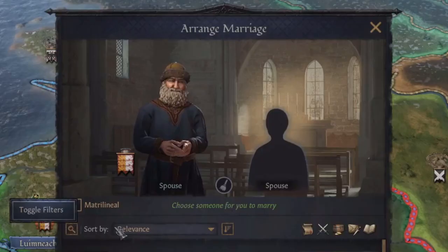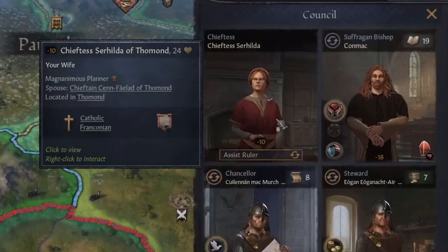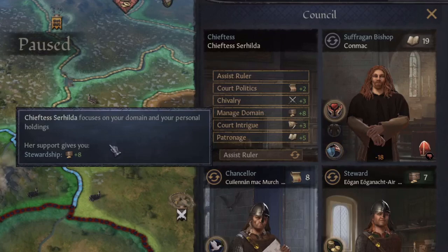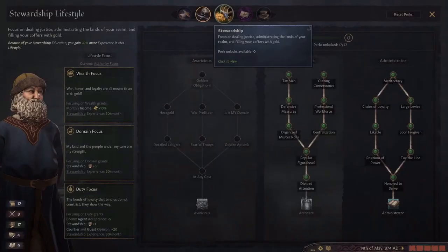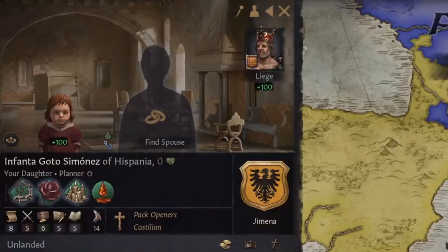If you're not sure how to increase your stewardship, here are some things I do in almost all of my games. First, I find a wife with high stewardship and put her on 'manage my domain' — the higher her stewardship, the larger the bonus she'll give to your stewardship. You can also go down the stewardship skill tree, which has a lot of good skills that will increase your stewardship or even your domain limit outright. And lastly, I like to train my heirs with the stewardship education focus so they get those beautiful stewardship traits.